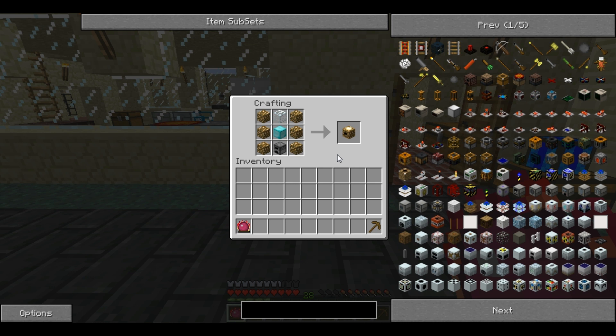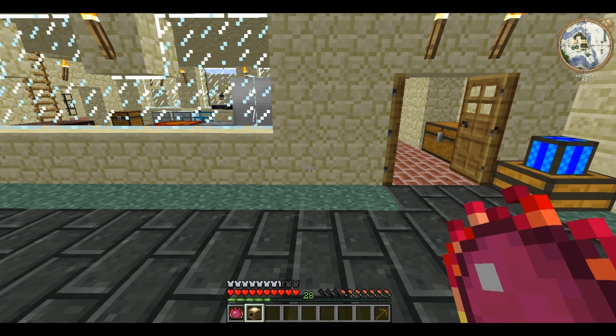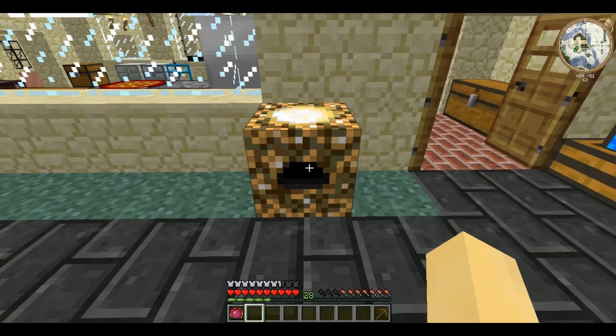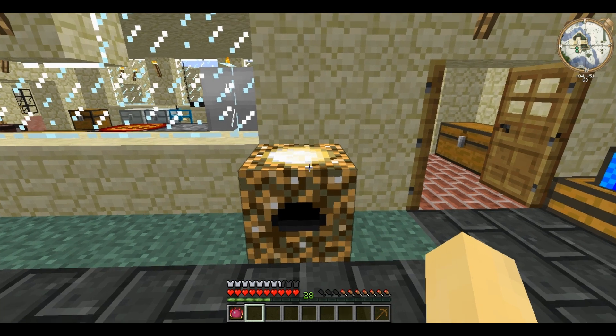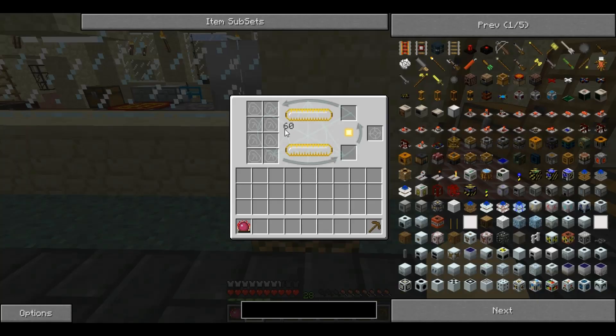So this is a very expensive thing to make. You arrange them like this and it creates the Energy Collector, which has an EMC value of 82,953 and looks a lot like a glowstone block. It used to be known as the Glowstone Aggregator before it was renamed. Its purpose is to take in sunlight, or any light for that matter, and transform it into EMC.